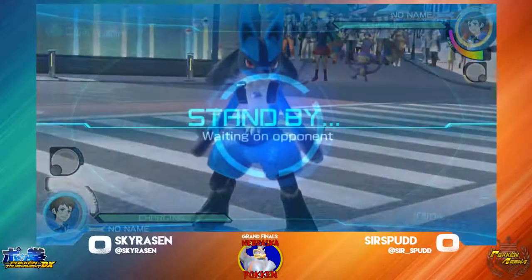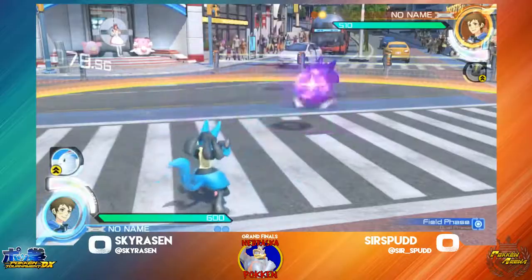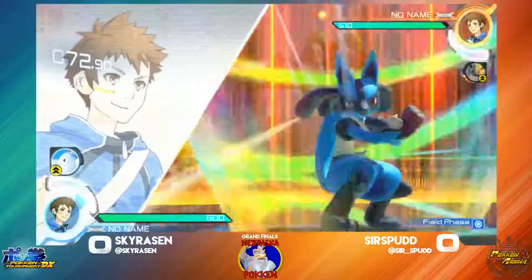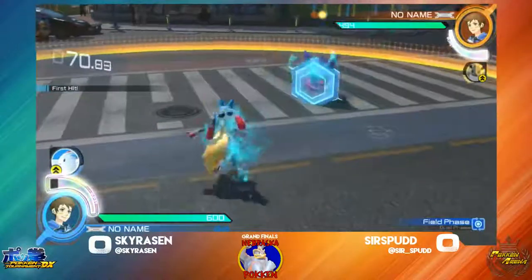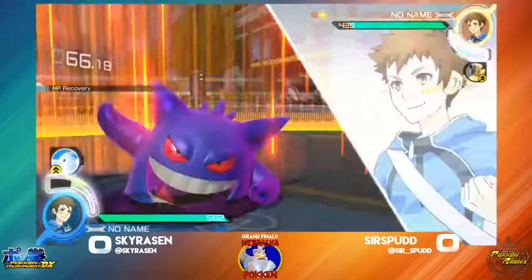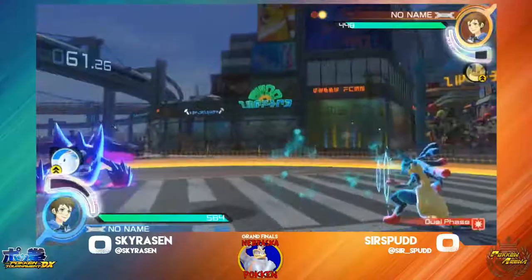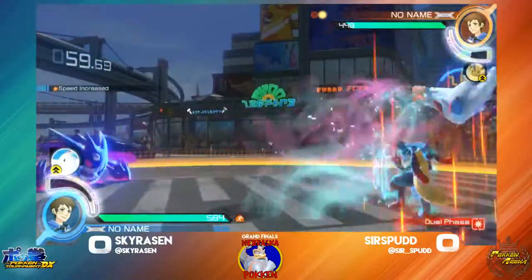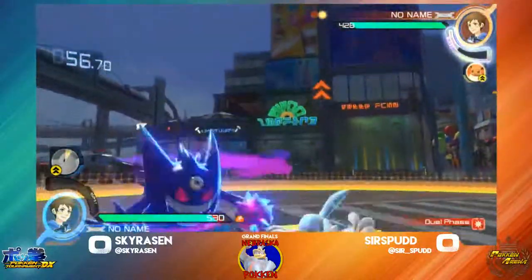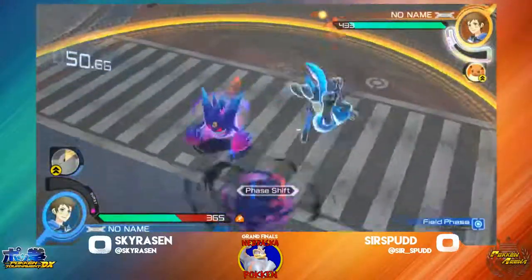Doesn't benefit from any synergy on the grab after — if it kills, I guess. Goes for a low bolt — that's where the burst activation is going to set up a 50-50 with the iframes. Snag that. C-ADC back into a grab. That grab hurts.